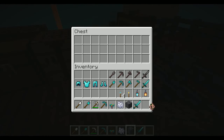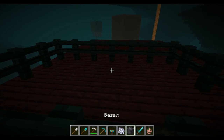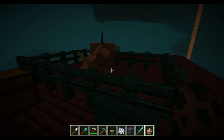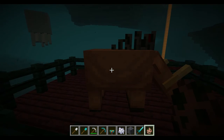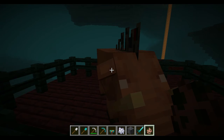Now we have the new mob — the Hoglin. Piglins are another new mob that will be in this update but they have not been added to this snapshot, so they will be coming at a later date. Now, Hoglins are supposed to be hostile, but right now they do literally nothing and they drop leather.